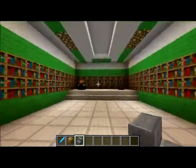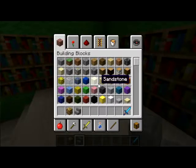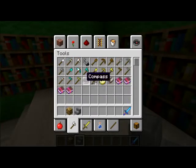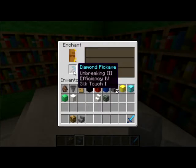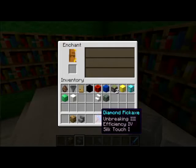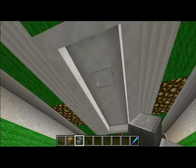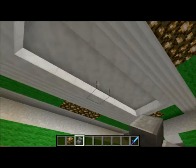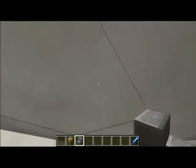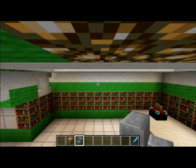Here is an enchanting area — enough books around for a level 30 enchantment. Let's get a random tool — diamond pickaxe — enough books around it for a level 30 enchantment. Then we have an anvil over here. I thought it was a cool design on the roof using quartz stairs and slabs, and kind of a cool design right here using the stairs too.